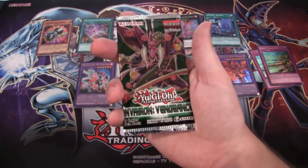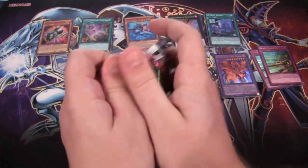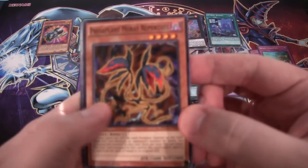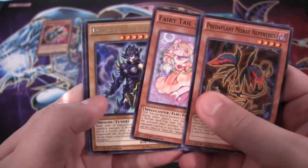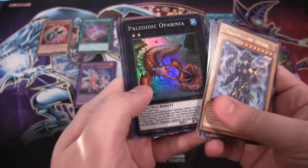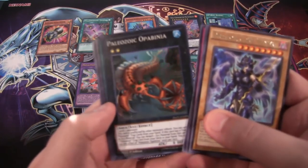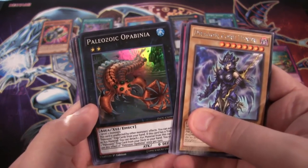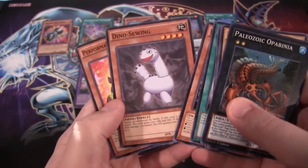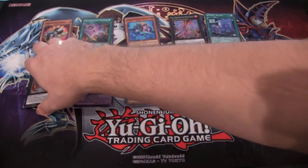Last pack — what are we going to end with? Can we at least end with a higher rarity card? We have a Dragon Core Helixer, rare. And Paleozoic — Opabena, something like that — that's a new Paleozoic Xe Monster, so that's pretty cool to get. And Dino Sewing — I like that card just because of what it is. And a Flip Hippo.